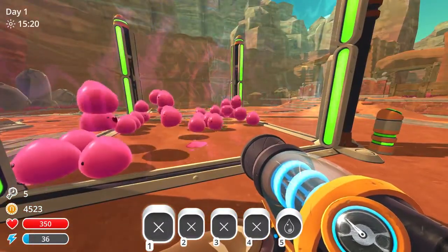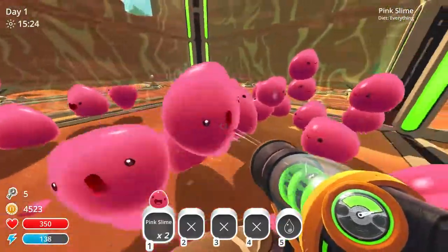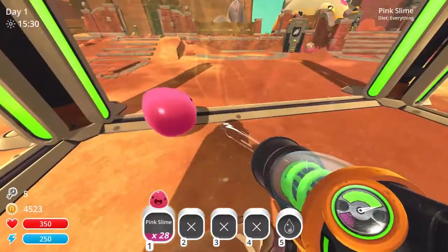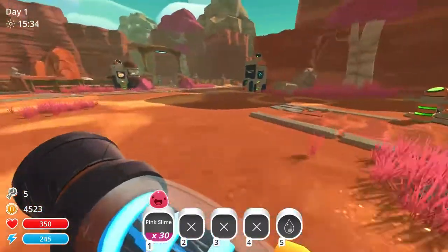Collect some slimes and put them all into the coral. At this stage I've got way more than 15 — let's find out exactly how many. Let's suck them all up and I have a total of 30. Nice round number.